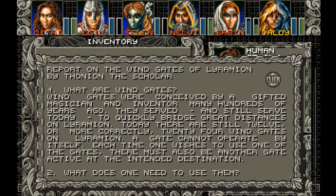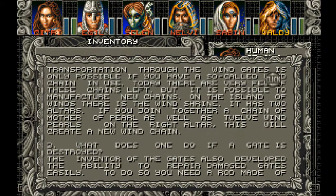Section 2: What does one need to use them? Transportation through the Wingates is only possible if you have a so-called Wind Chain in use. Today there are very few of these chains left, but it is possible to manufacture new chains. On the Island of Winds, there is the Wind Shrine. It has two altars. If you join together a chain of Mother of Pearl, as well as 12 Wind Pearls on the right altar, this will create a new Wind Chain.